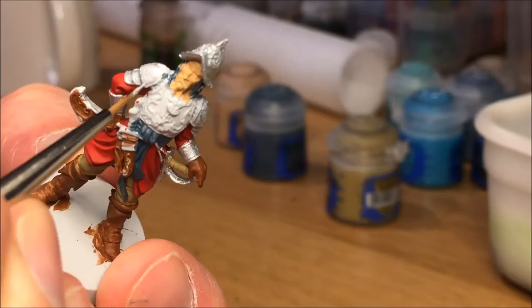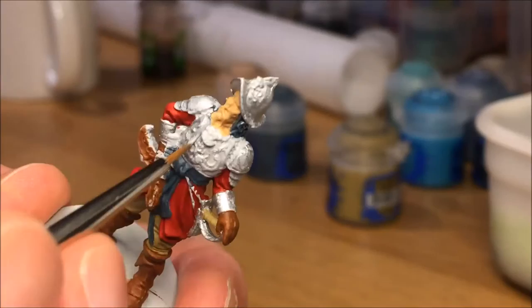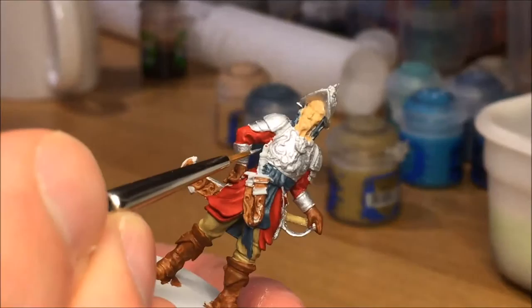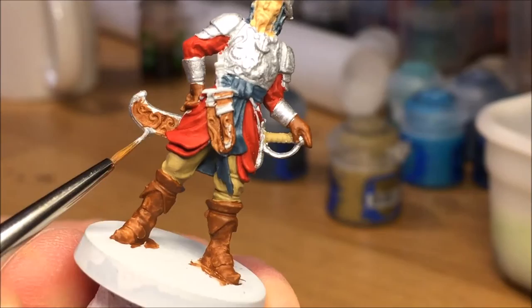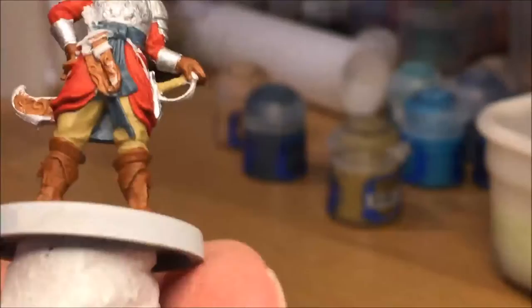As you might have noticed by now, the chainmail that's underneath the armor — barely visible at his shoulders — I've not painted those. I decided early on that the only thing I'd do was to use Nuln Oil to get the chainmail effect. So I've been careful not to get any paint in there, including any of the silver, because I want it to be really dark. When you paint the armor and the mini in general, be careful not to get paint between the armor pieces on his shoulders and chest armor.